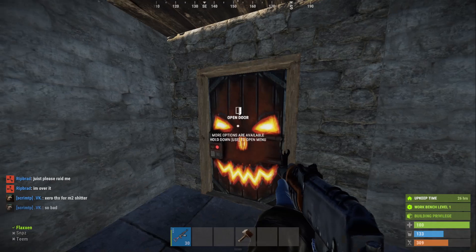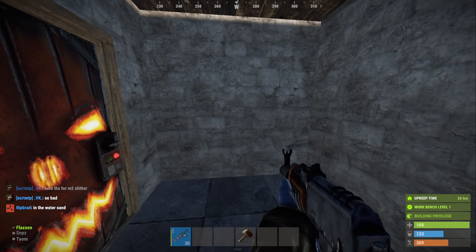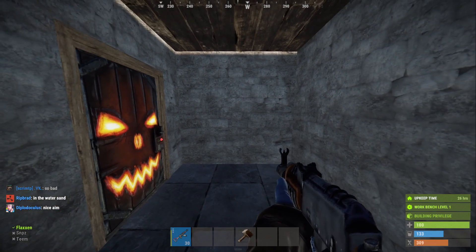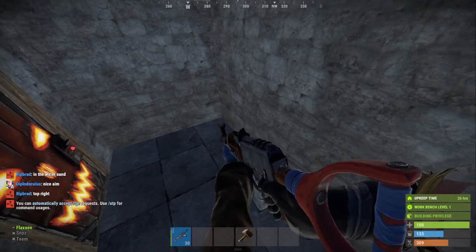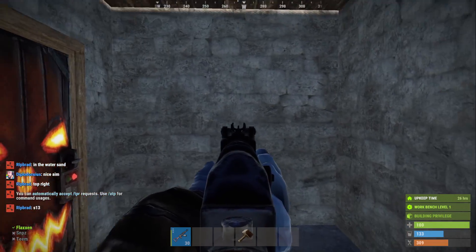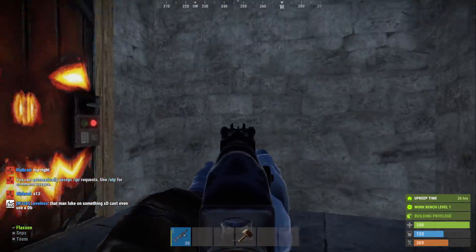My FOV is 90 right now, and what you do is put that in your console command — which will be in the description. Watch this, it's magical, it's gonna change your life. Boom — see that? So much more FOV, you can see your AK now.